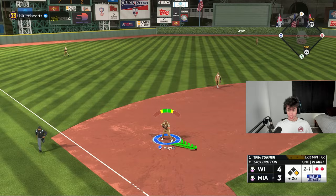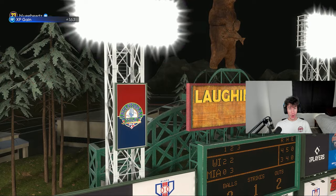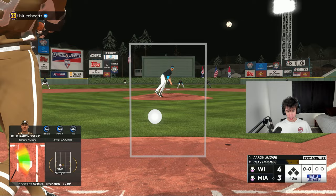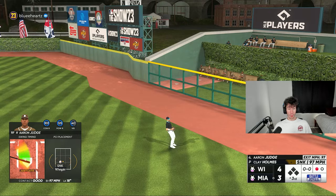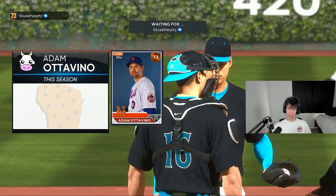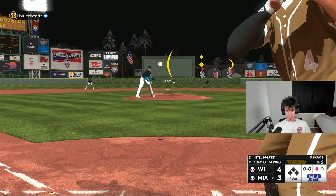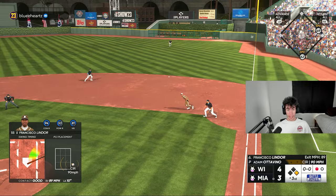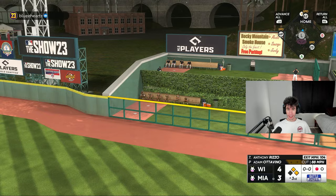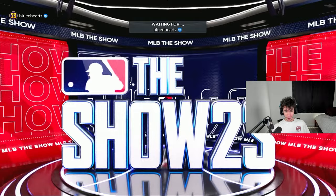Trey Turner grounds out. I left in Britton — he got the extra parallel XP for that inning pitched. There's no way he's coming out for the third now. Clay Holmes is still on the mound — wait, he's taking him out. Still want to get the top of the lineup back up. Perfect-perfect, another base hit — back-to-back singles. Anthony Rizzo hits a home run! Three-run shot making it seven to three. We've had a lot of perfect perfects in this game.